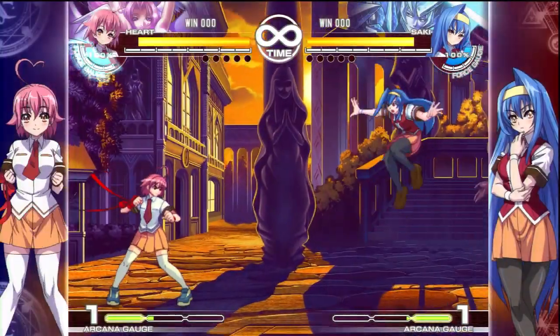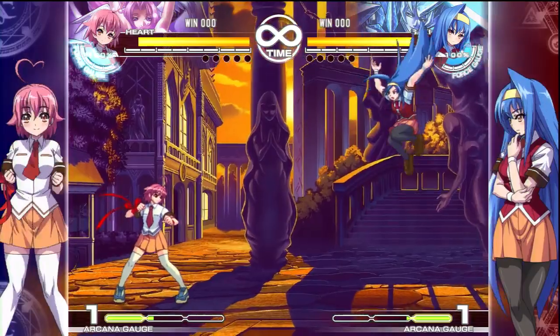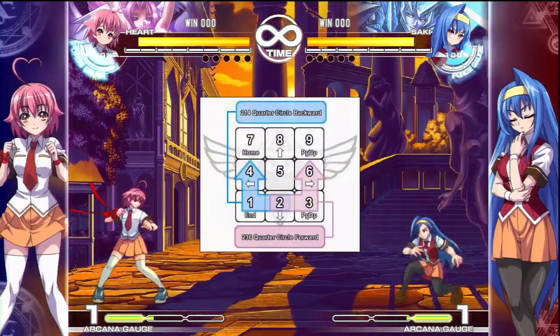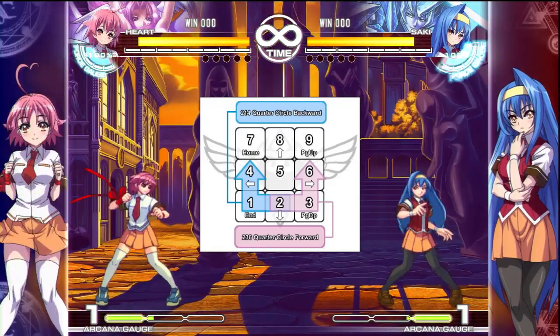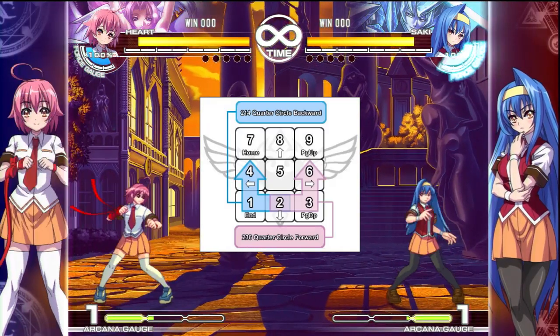Now that we're going to explain about the game, the first thing to go over is number notation and standards in general. Normal notation is done by looking at your numpad on a keyboard. So 6 would be forward, 8 would be jump, 4 would be back, and 2 would be down.